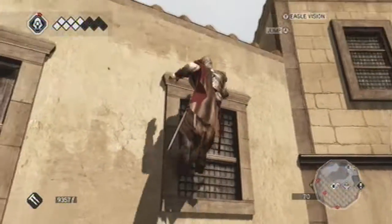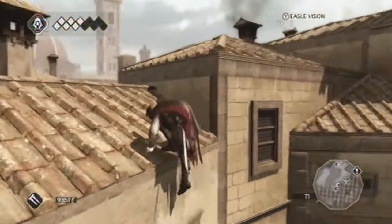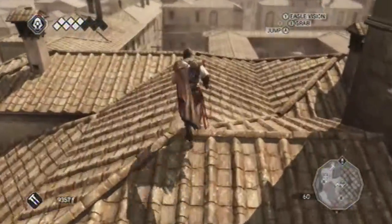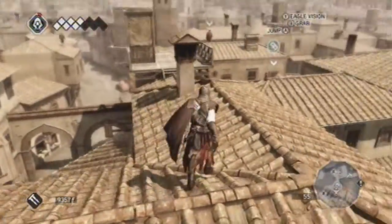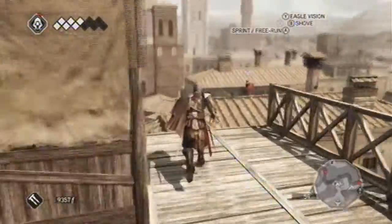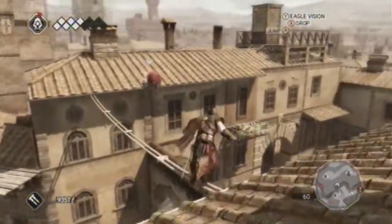These guys just appear randomly. You might mix them up with thieves, because those will show up on your map with a bag with a key — it's kind of like a red marker — but these guys aren't marked on your map.